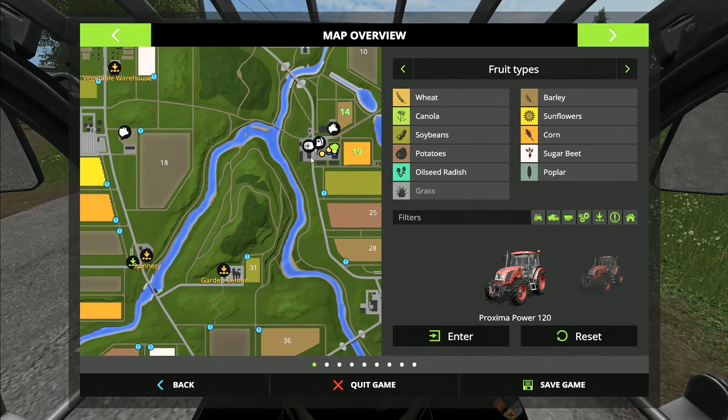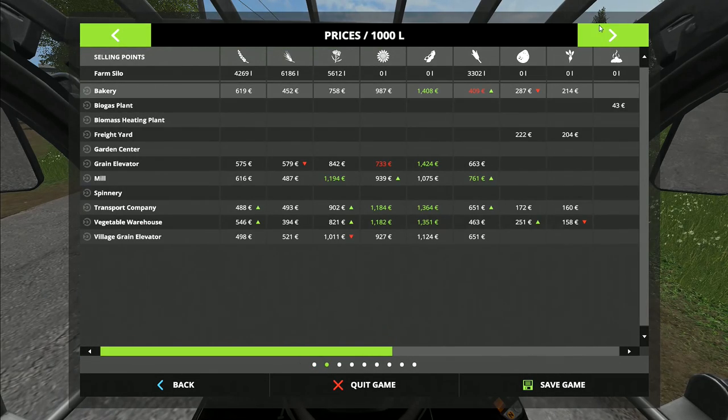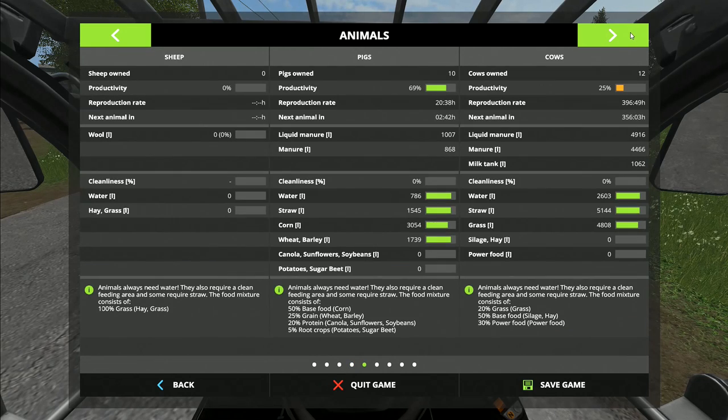Let's take a quick look at the map while we're driving. Vehicle overview, finances — cows are at 25 productivity and zero percent cleanliness. We need to change that. We're on 69 productivity and the cows on 25. It doesn't break down the percentage — they need silage and hay which is 50 percent, and then the power food which is mixed ration that we don't have yet. We also need some root crops for the pigs; they don't have any canola, sunflowers, or soybeans.